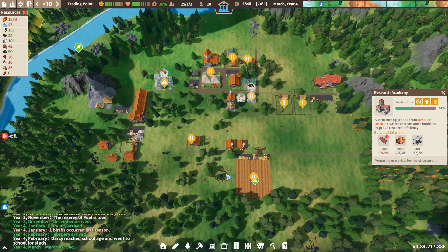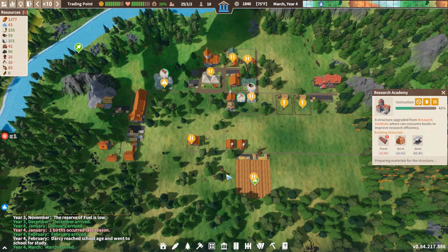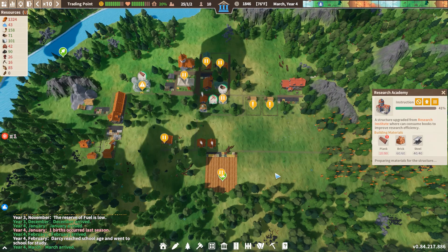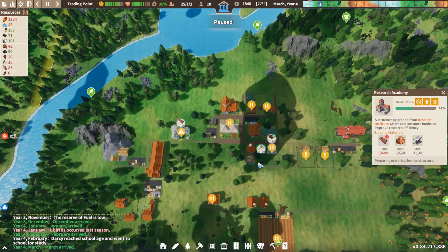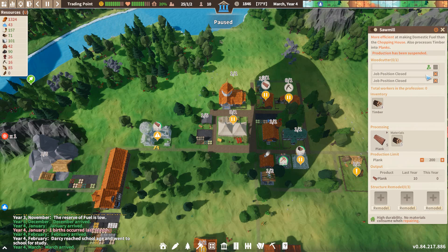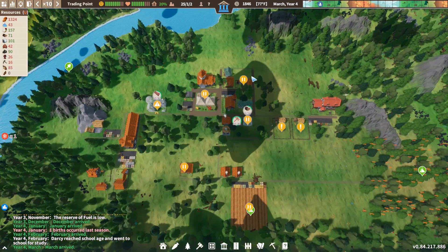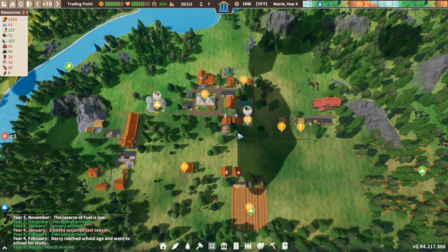We'll get to that when the caravan gets back. For now, we need to work on our town. We're still playing on extreme and we're far from stable. We have 71 wood now. We're going to put all three people in this sawmill and get them working on planks. We need 70. We also need - we don't have clothes.